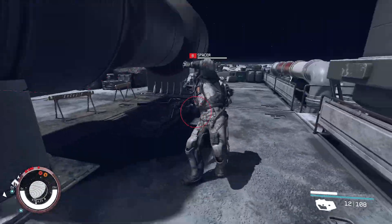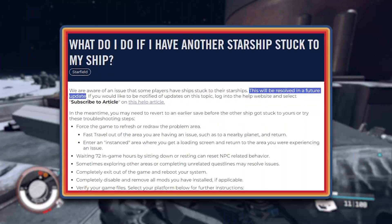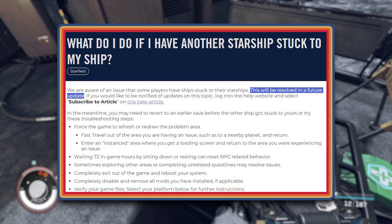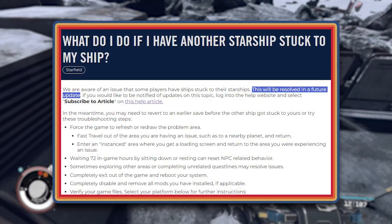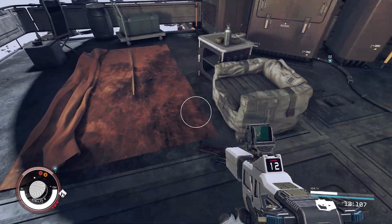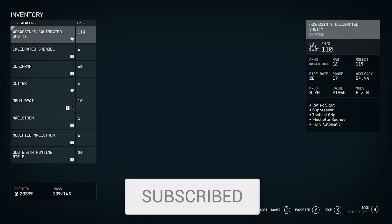Bethesda have laid out how you can troubleshoot this. What you can do is force the game to refresh or redraw your problem area by fast travelling out of the area you are having an issue — such as to a nearby planet and back — or enter an instance area where you get a loading screen, then return to the area you are experiencing the issue.